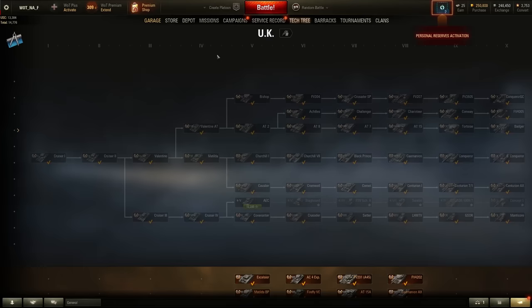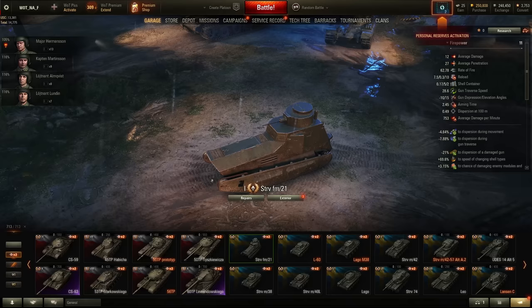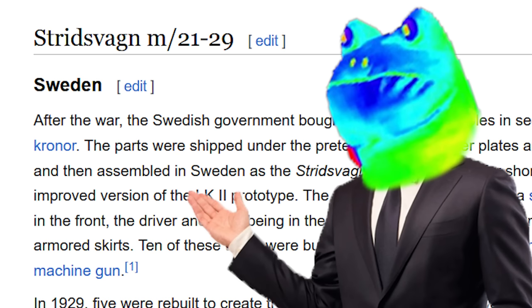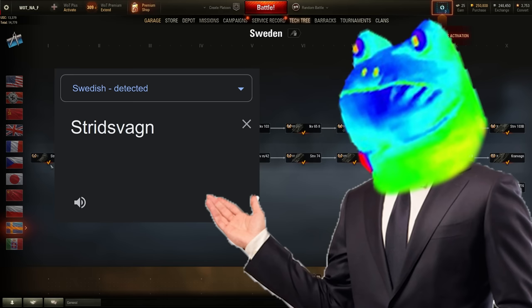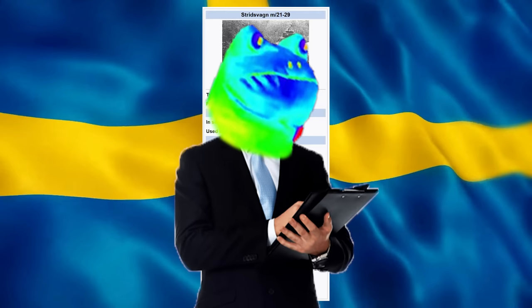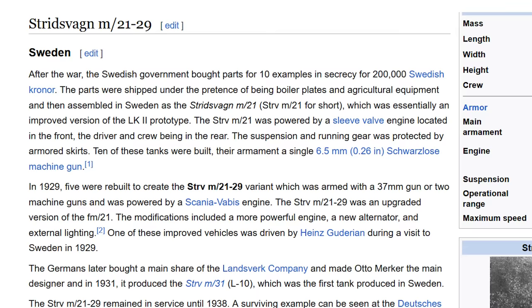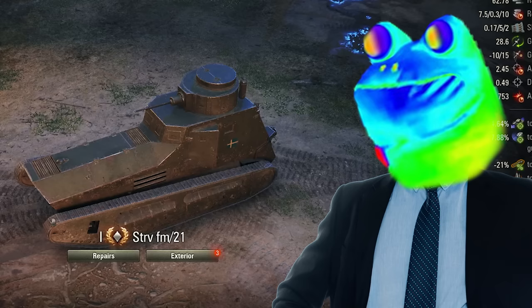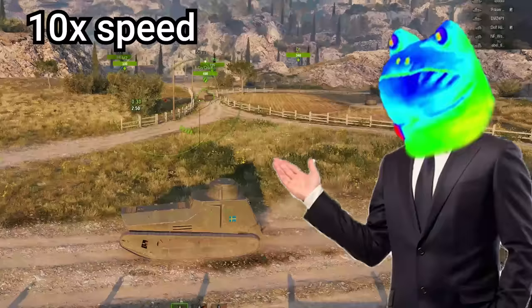First up, Tier 1. I picked a Swedish tank — the FM-21. Anything interesting that's Tier 1? Swedish? I'm picking this, this looks dumb as fuck. A Swedish tank built after World War 1, but actually designed by a German fellow at the end of the war. He also designed the K-Wagon, which looks like a chicken strip. Back to the FM-21. I picked it because it looks like a shoe.